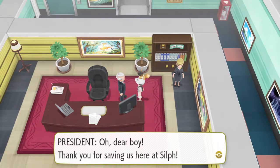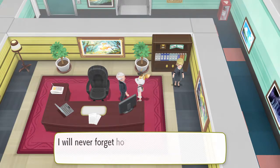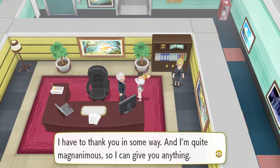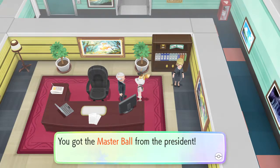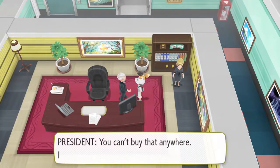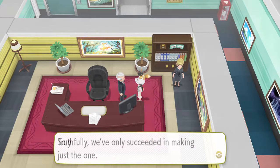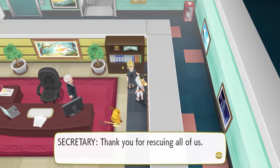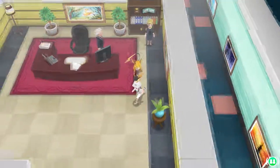The Silph Co president thanks us for saving them. He says it wasn't just us but our wonderful partner too, even though our partner didn't do anything against Giovanni since the rest of our Pokemon handled that. He will never forget how we saved them in their moment of peril and wants to thank us in some way — so he gives us the Master Ball! We did it. The Master Ball will catch any Pokemon without fail. They've only succeeded in making just the one, so we should probably be careful about using it. Thank you for rescuing all of us.